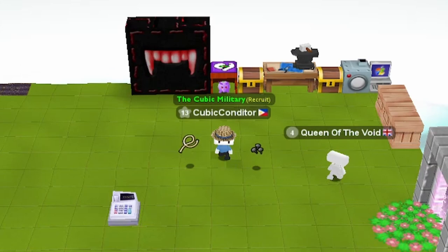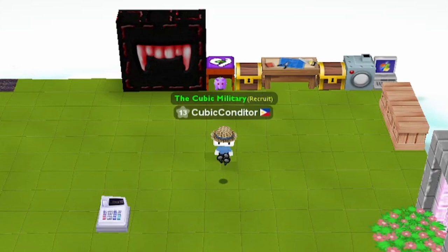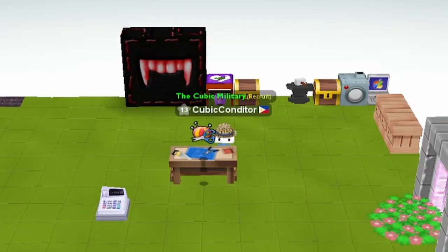Next, you'll need string and tacks. String can be crafted with grass blocks, while tacks can be crafted with iron. Craft your sewing kit, then craft four cloth for your pants and shirt.